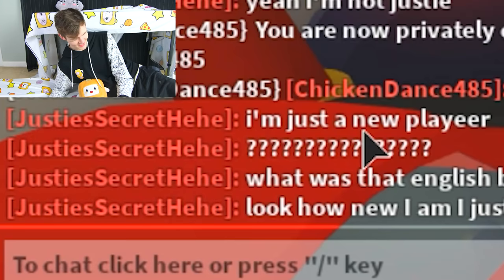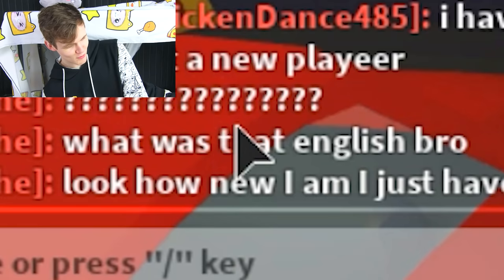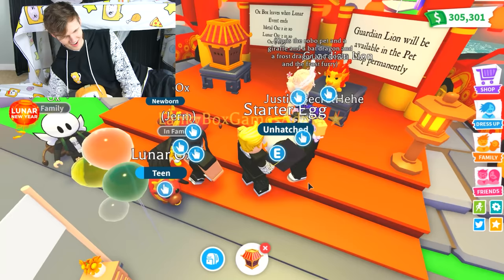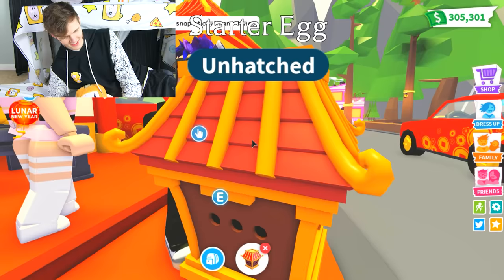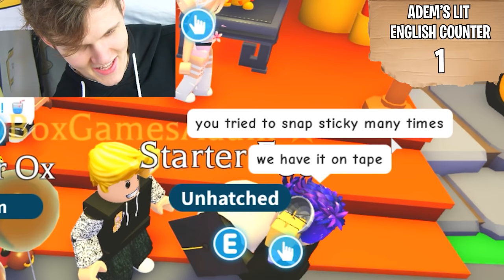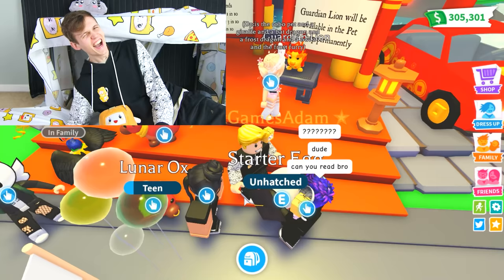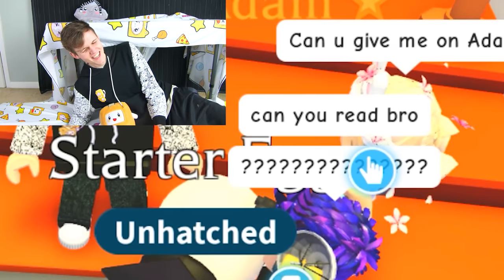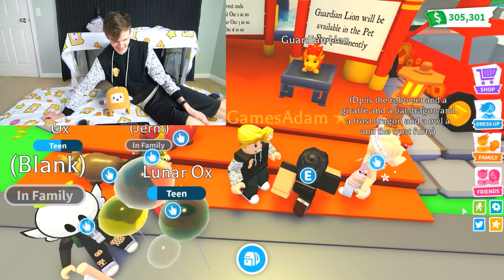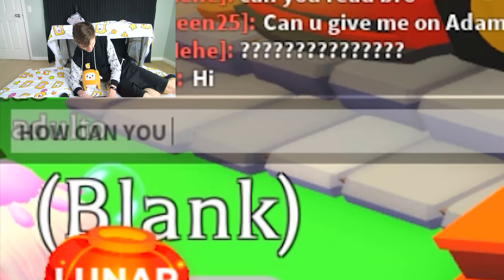Justy's secret says I'm just a new player. Rocky cannot forgive you. This fake Justin's trying to tell me what Rocky would do - I don't think so. He says you tried to snap Sticky seven times, we have it on tape. I didn't try to snap Sticky. He says can you read bro? Wait, how can he hear what I'm saying? I'm reading out loud what he's saying and I'm messing that up - but how does he hear that I'm messing it up? How can you hear me?